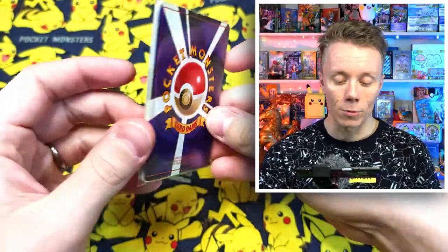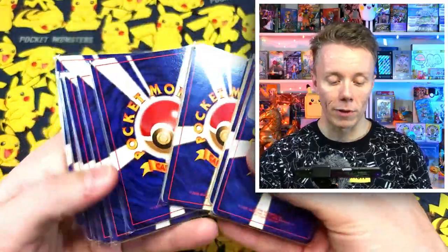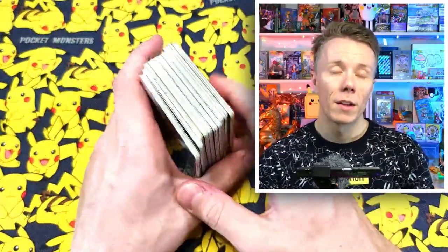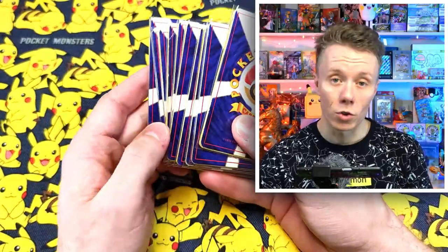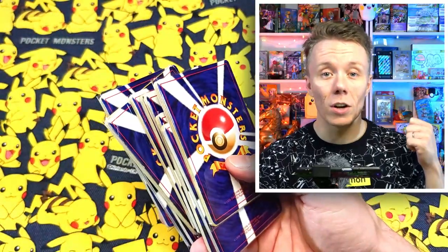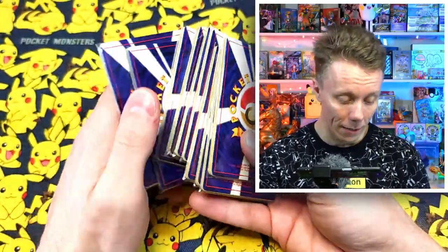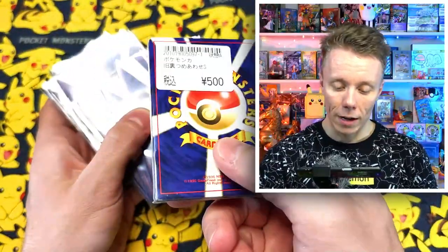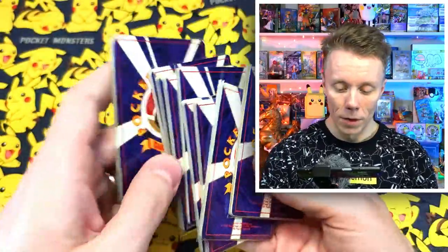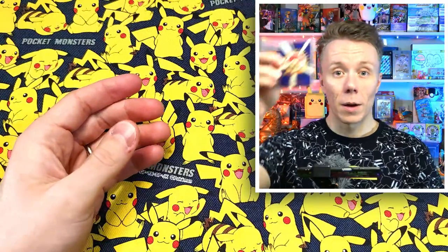Welcome back for another video. We're going to be opening up 10 packets of 10 random oripa cards that have old back cards in them. One of these packets cost 500 yen, so we got 10 of them — about 50 bucks in total. There were about 200 different kinds of packets and we just picked 10. I actually got an old back Lugia from one of these before, so I'm hoping we can get lucky. I'll leave this one with a sticker on it till last.